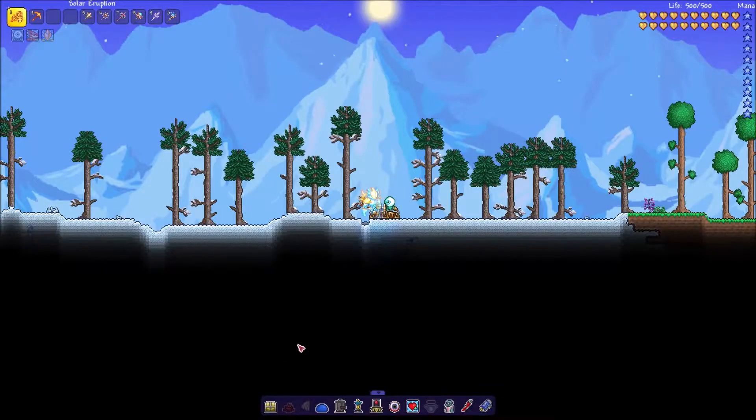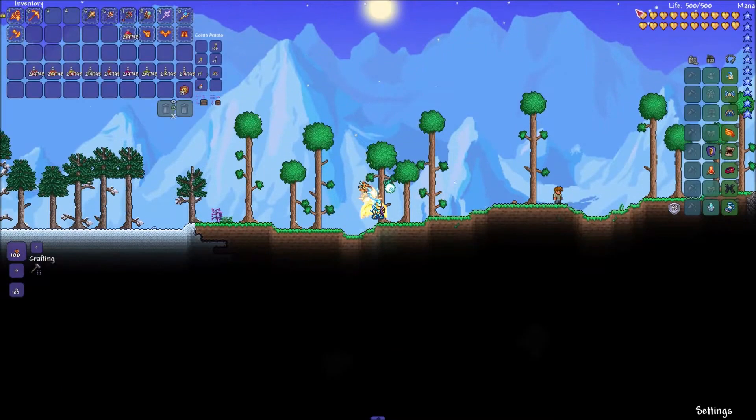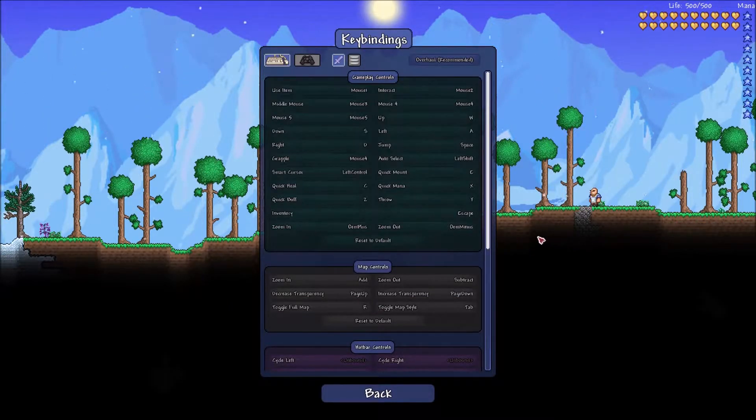I'll get on a single-player world. So I just loaded up a single-player world, and you see, if your map is up here — not up here in the corner — whatever you do, you open inventory, the options aren't there, you're spamming the Tab button, it's not working, you're going into controls, you're looking for what map is.